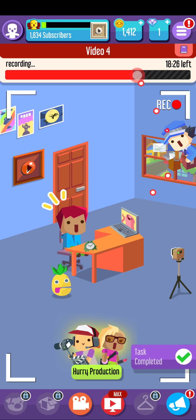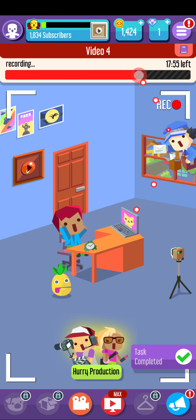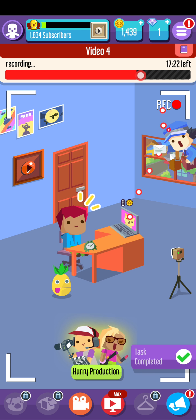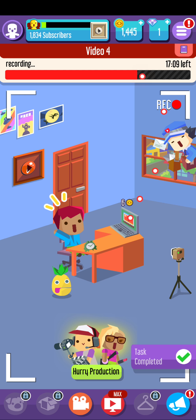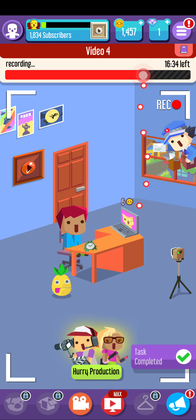I guess let's go ahead and click and try to finish this video. As you guys can see at the top, that red bar — so whenever you click, it adds stuff to the red bar, and that's how you basically make a video.